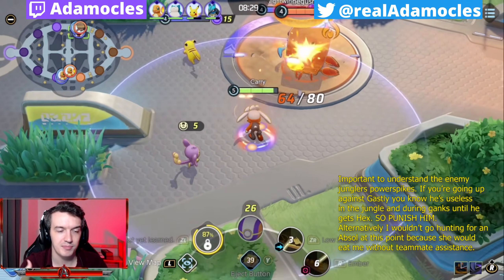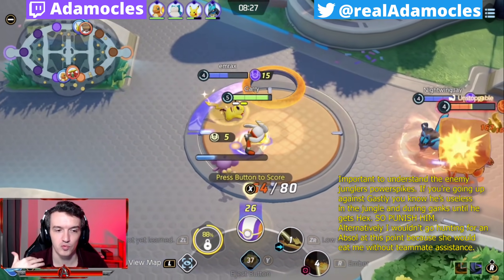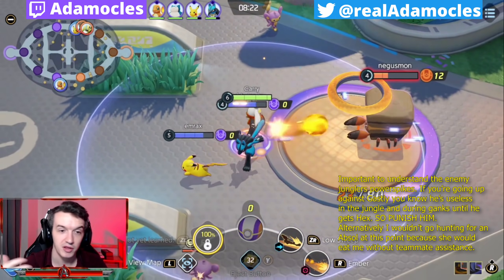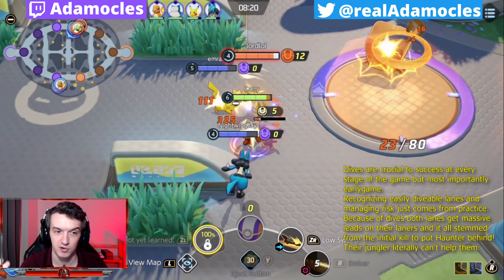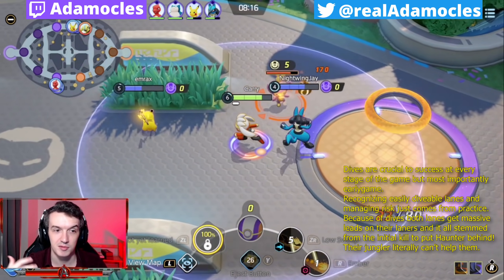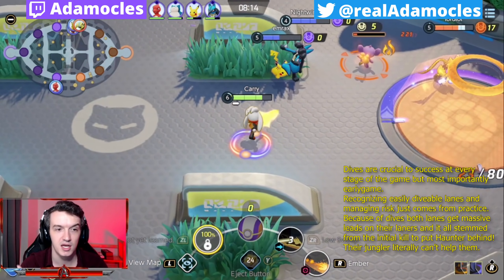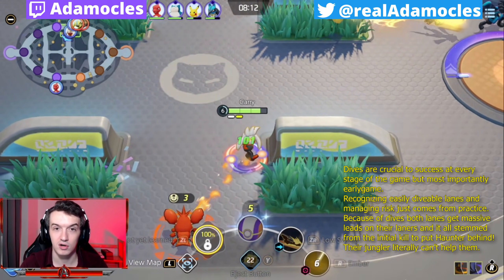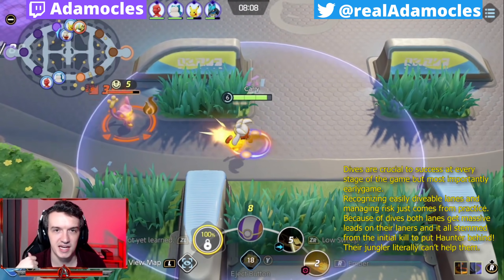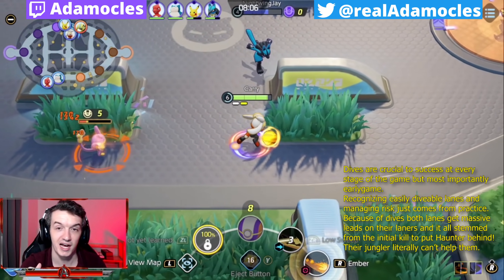I roam up top and because Cinderace has range you're really easily able to pressure people off of towers, especially melee characters like a Crustle or a Zeraora. I'm up here continuously diving, trying to put the enemy behind, stealing some of their camps while allowing my team to score - which gives them an XP lead - and then I take some lane farm for good measure.